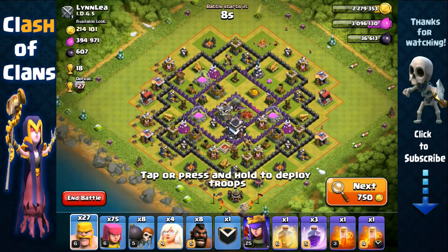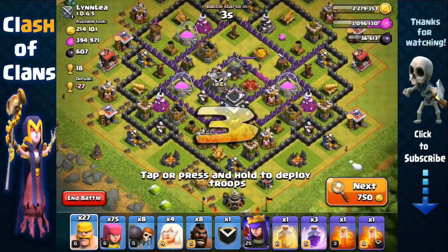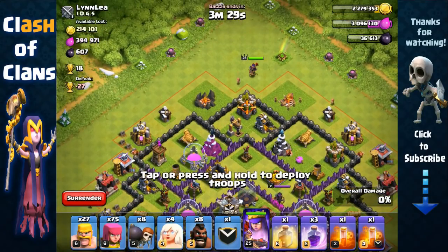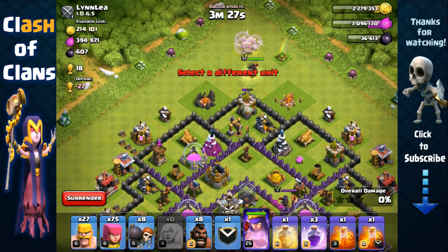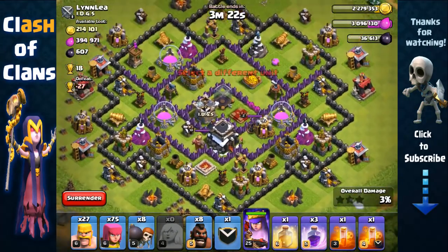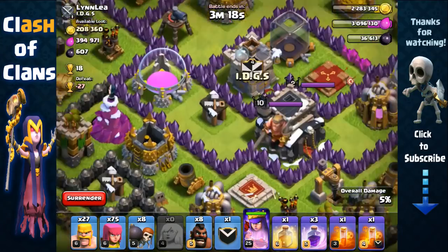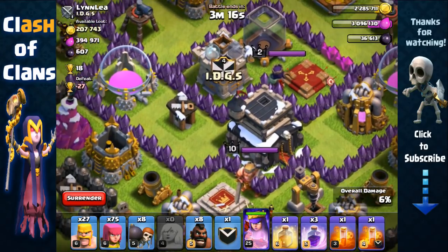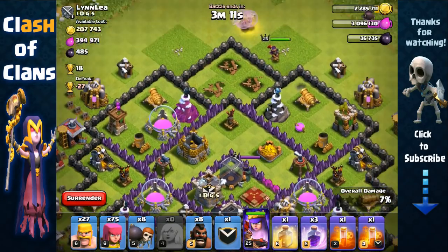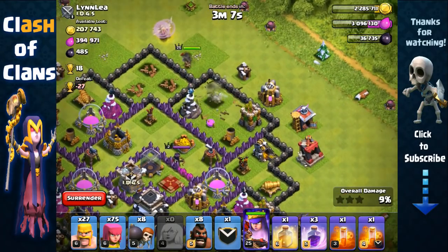Around 600,000 total, so we're gonna attack from the top because that king's at the bottom. We're gonna send out our queen. The point defenses are pretty weak — cannons and archer towers are all on the outside. I'm guessing the teslas are right around that town hall area and possibly around the sweepers as well. We're just gonna have our queen traveling and walk around.